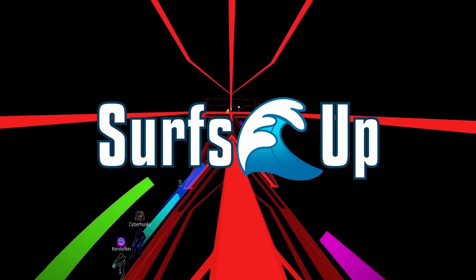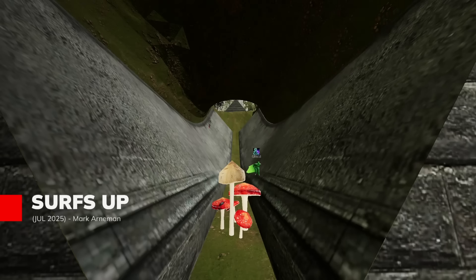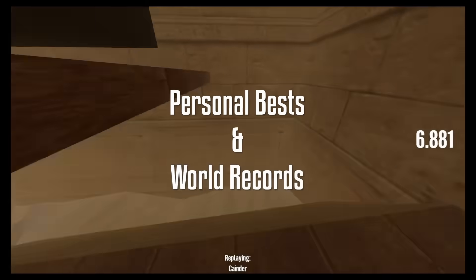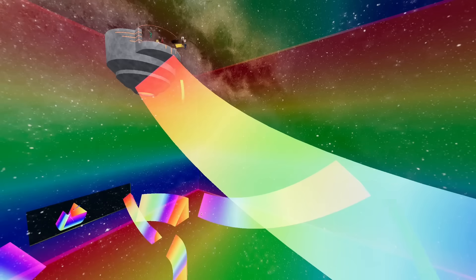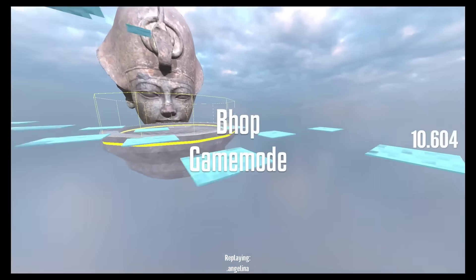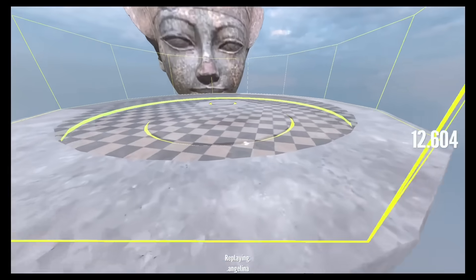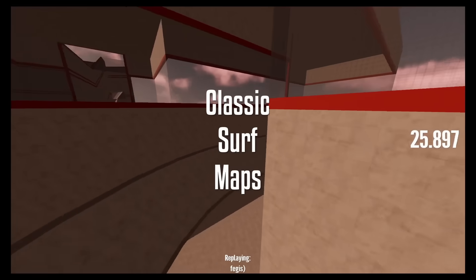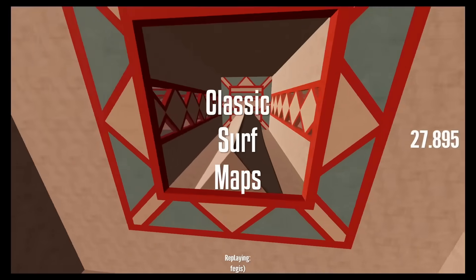Air Surfing gets a new look with Surf's Up, a free-to-play game that captures the precision and flow of community surfing. Master momentum and timing as you carve through maps like Utopia and Mesa, riding ramps and launching massive jumps. Daily map rotations keep sessions fresh while multiplayer lets you surf solo or with friends in public lobbies.